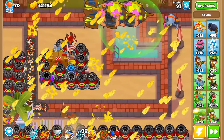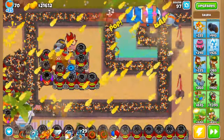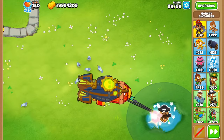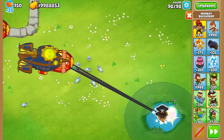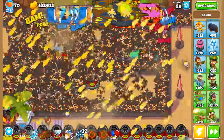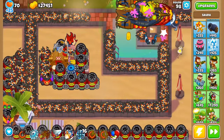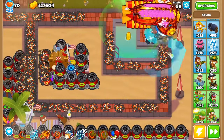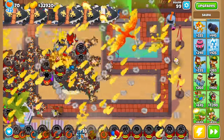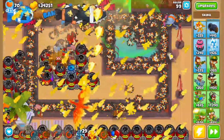Next was round 97, which was a simple case of stalling for all my abilities and instapop the two fortified ZOMGs with Homeland Defense and Spike Storms. But then the dreaded round 98 approached. I wanted to do some micro with a Pirate Lord to pull in every single blimp, but I didn't have the money for that, so I let the Spike Storm strategy ride. I had to use just about every ability — Sword Charge, Homeland Defense, Glue Storm, and 20 Spike Storms — but we made it through. This left me with limited options for the fortified DDTs on round 99, but the Grand Saboteur's ability slowed the DDTs and a handful of Spike Storms popped them, leaving only the BAD remaining.